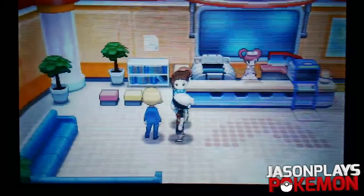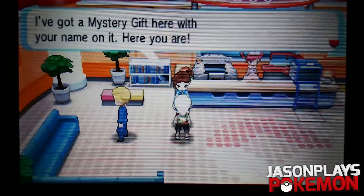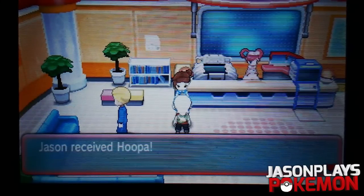We're loading up Omega Ruby, or whatever copy of the game you're using. Open up the actual save file, and you're gonna notice there's a woman in blue in the Pokemon Center - just go talk to her. She says 'Good day, you must be Jason. I've got a mystery gift for you with your name on it. Here you are.' Receive Hoopa - and that's about it. That's literally as easy as it is, that's how you get a Hoopa.